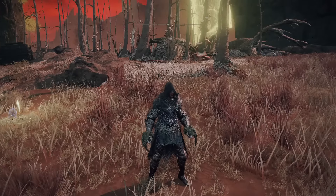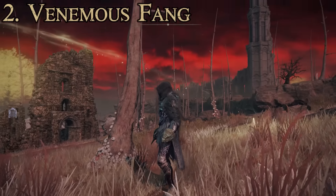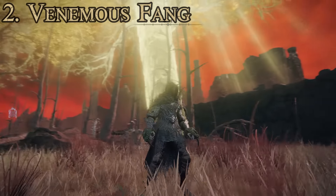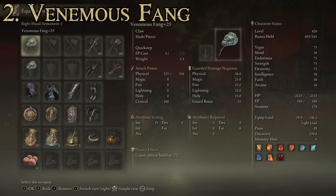At our number two spot we have the Venomous Fang. I know a lot of people will disagree and say this is the worst, but I personally find them quite good. They look like a snake's mouth you're holding onto with a little pokey part that sticks out — pretty cool design. Stats: max attack power of 581 and average guarded damage negation of 24.2. Attributes required are strength of 9 and dexterity of 9 — a pretty low-level weapon. Passive effect causes poison buildup at 72 points, one of the most powerful passive poison effects in the game. It has the Quick Step special ability and can be upgraded using Ashes of War.